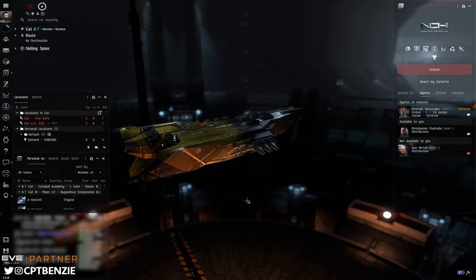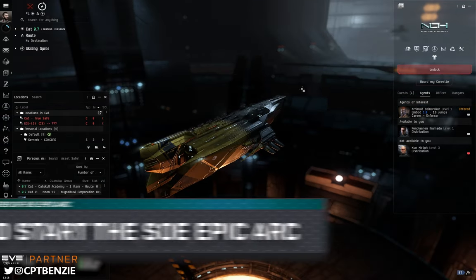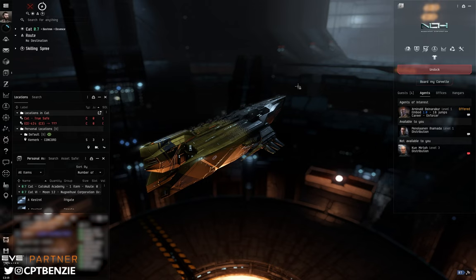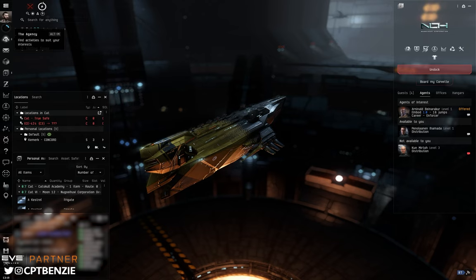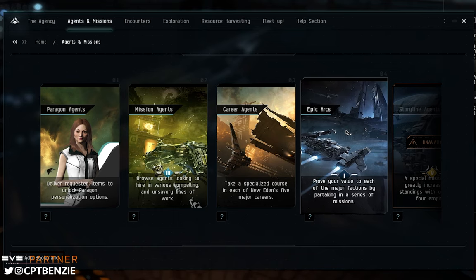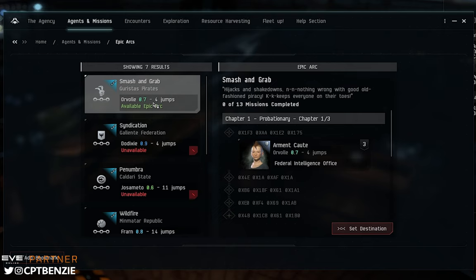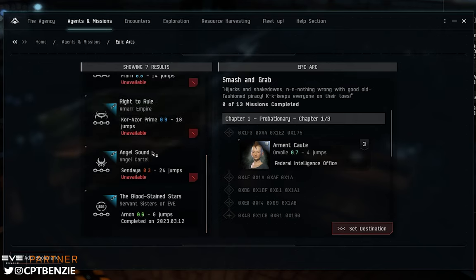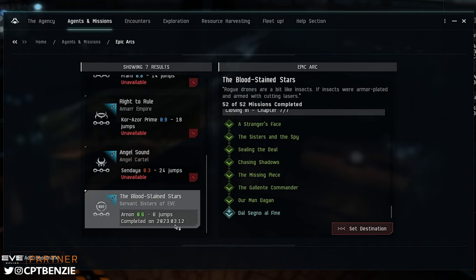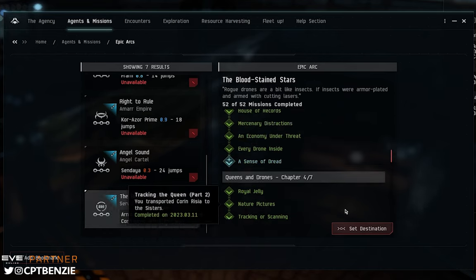Anyway, let's jump right in to talking about the Bloodstained Stars. First of all, what even is it? How do we access it and why would you want to run it? We're going to go over to the Agency on the left hand side of the screen — you can use the default key bind of Alt and M to open this up. Once it opens we go into Agents and Missions and look at Epic Arcs. You'll see there are a whole load of different Epic Arcs you can choose from.